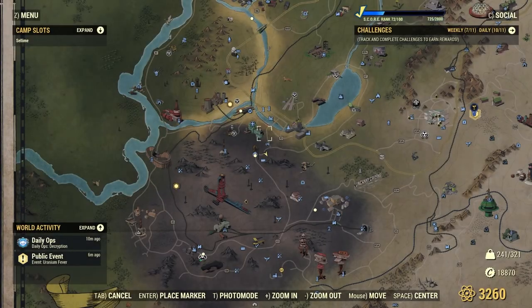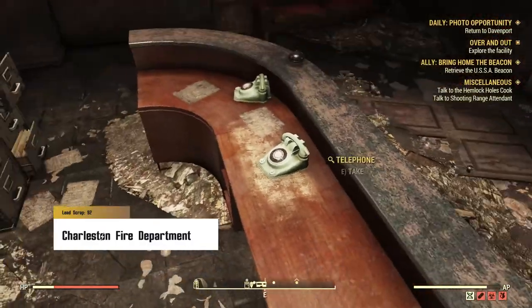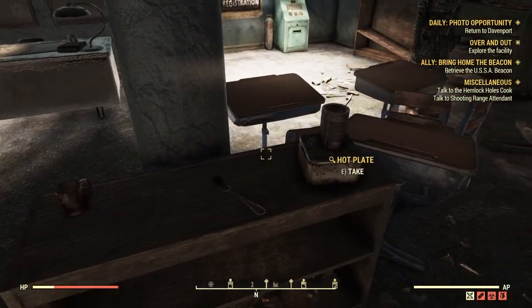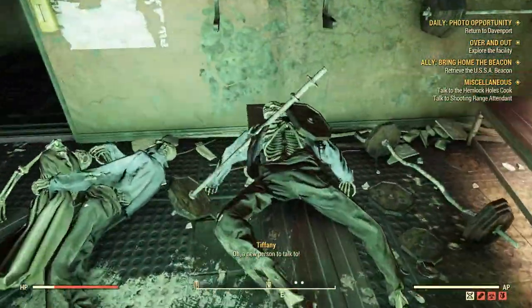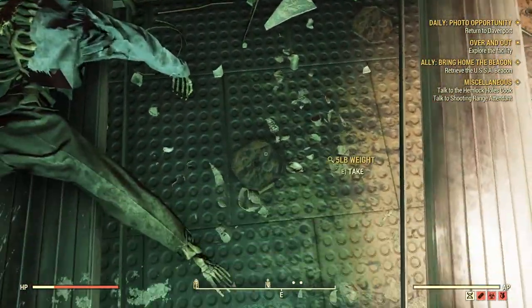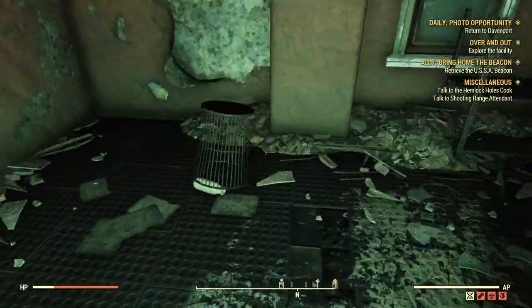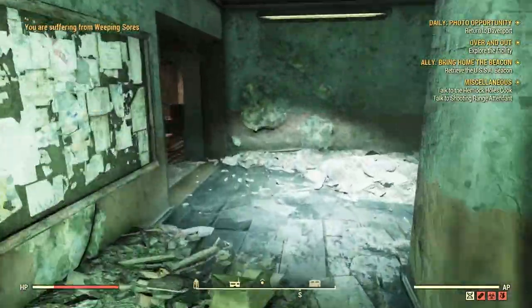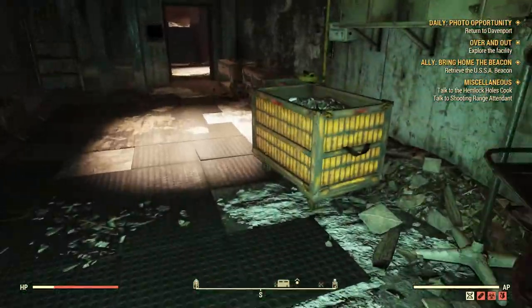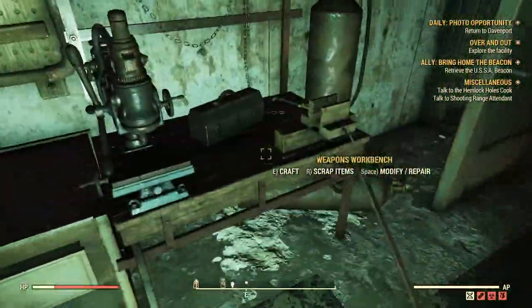Next up is the Charleston Fire Department. This is probably the most popular spot to get your gym weights — the entire server always comes here, so it isn't always ideal since more often than not it is already looted. But if you manage to get it fresh, you end up with a bunch of lead. I missed the top shelf and three weights in this footage, which is 12 lead — the hoarder in me is very sad watching that. There's another paint can and the workbenches are here too.